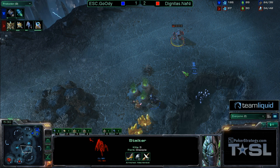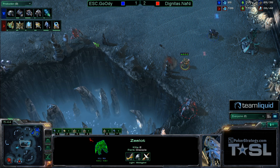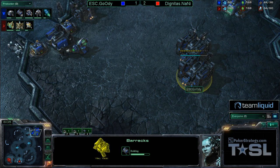We see Stim started by Goody, and it looks like he's still rallying these Marauders, going to try to swing around. Can he pick off this other Stalker? Naniwa taking the long path around that back Stalker from Naniwa, dealing a lot of damage. And Goody accidentally target fires the Zealot instead of the back Stalker. He does manage to get it, but there are virtually no units remaining for Goody.